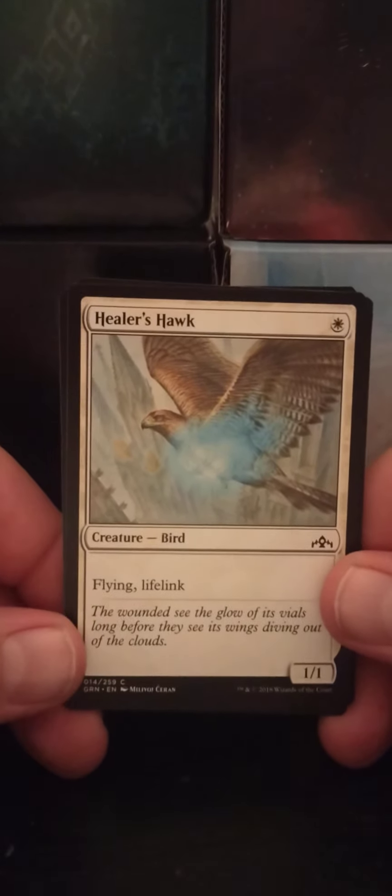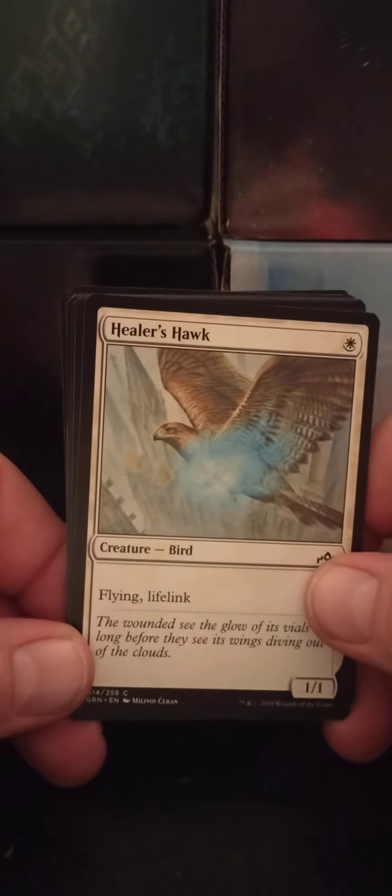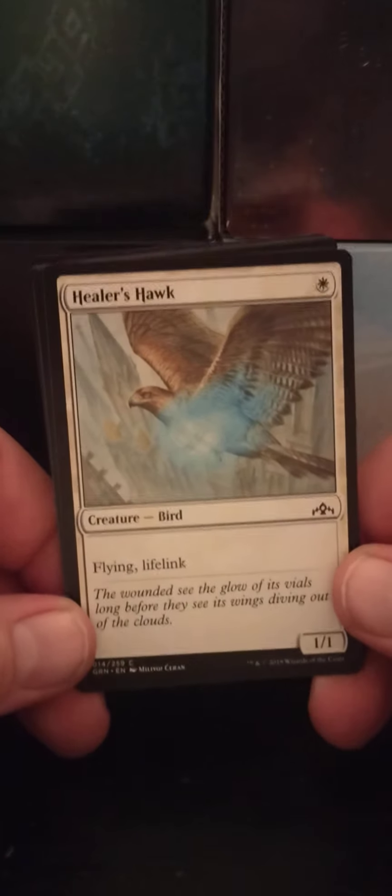Healer's Hawk — a single white Bird, 1/1. Flying. Lifelink. There you go. Little bird.